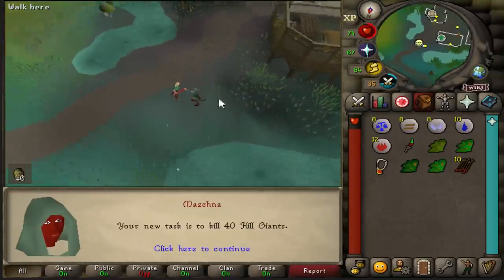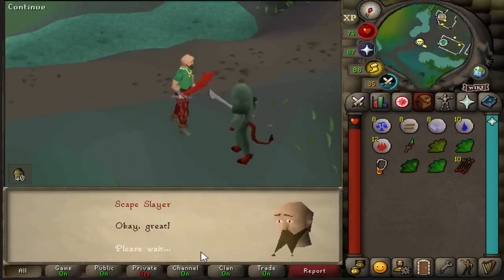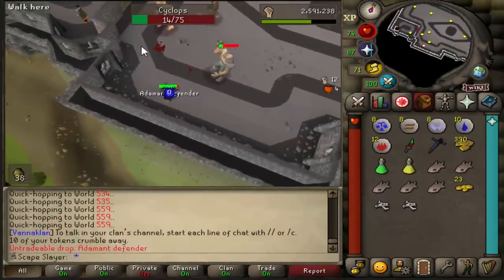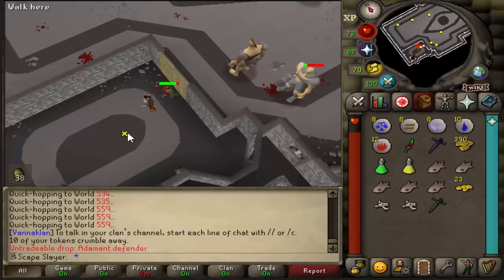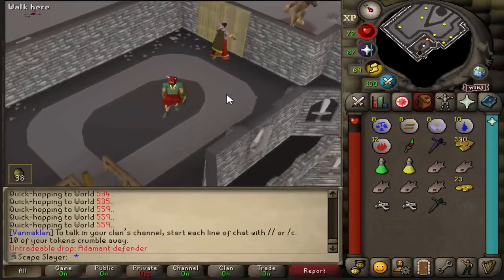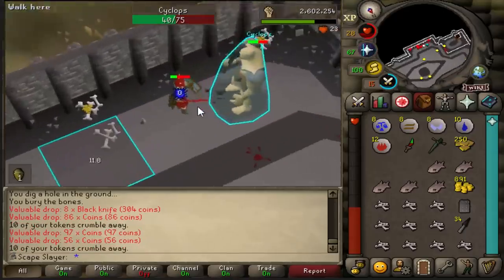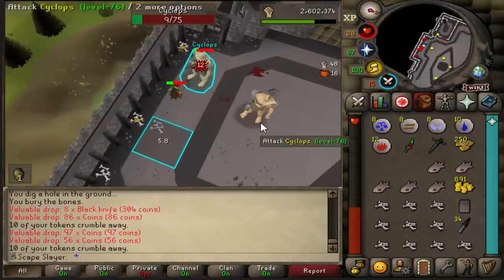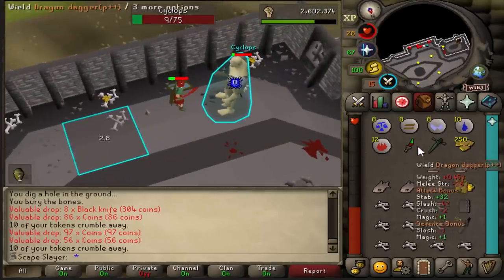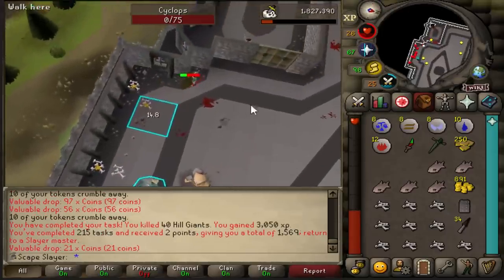We get another chance for an upgrade — 40 hill giants! It's not much but it's at least a hill giant task. How freaking lucky is that — two kills into the task and we get the adamant defender! That means only two more to go: the rune defender, and then the dragon defender in the basement. That is so freaking exciting! This is the last kill of the task — I got one defender, the adamant one, which is perfect. Next task I will hopefully get the rune one, and after that the dragon one. Task 215 completed.